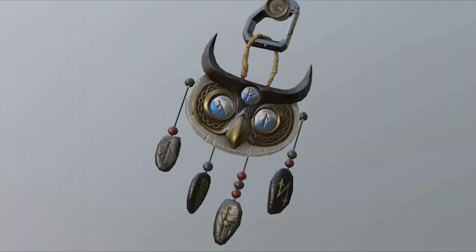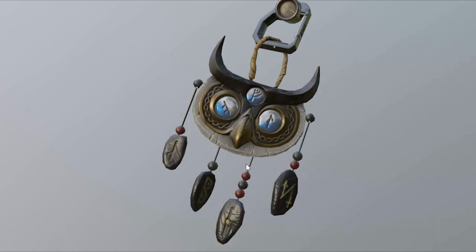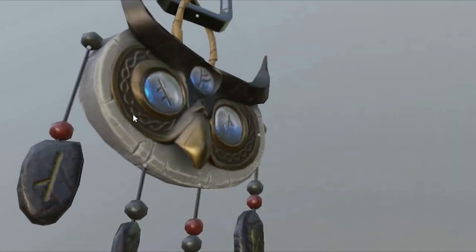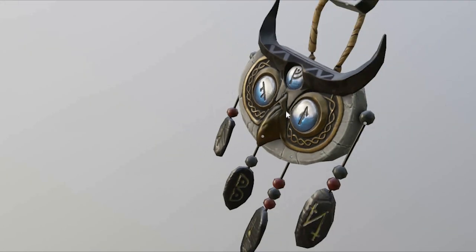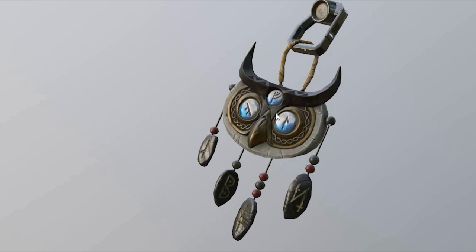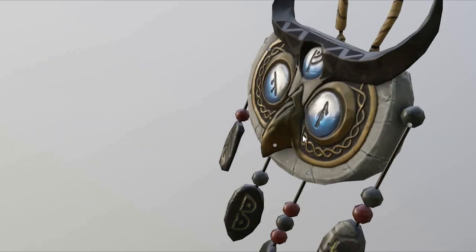Respawn only told us about one charm, but I was able to find multiple charms in the game files that I believe are related to this event. This is the one charm they showed — the free charm you can earn by going through their XP progression for this event. It's a very nice looking charm. Someone can translate this for me — let me know in the comments if you find anything important. The way I think this is going to work: this charm is obviously free, but I believe the other charms are ones you can find in-game, similar to how with Forge we were able to go to his death box and pull out a charm.